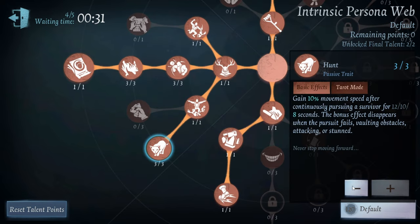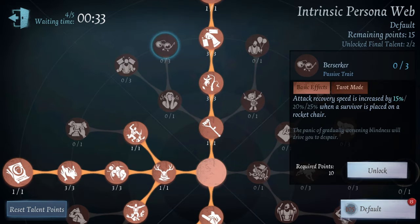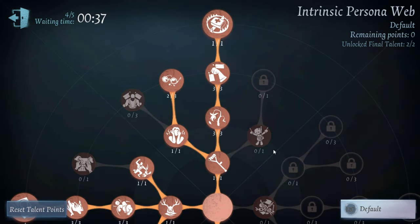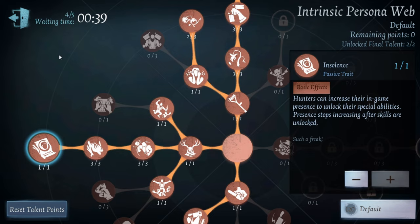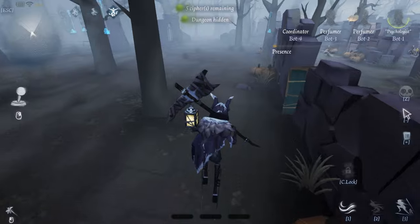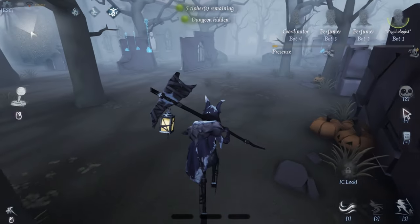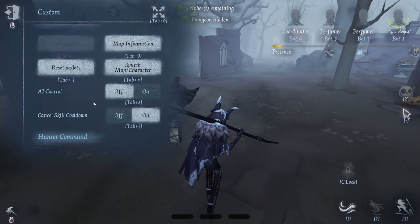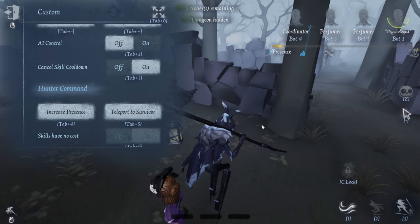So right now for Nightwalker I'm going to run this type of persona — just for the sake of testing within the confined space and the incidents for you guys. As you can see I'm going to turn AI control off. This is Nightwalker. I'm currently in the test server as well. The ping isn't the best but it's good enough for us to teleport to a survivor.